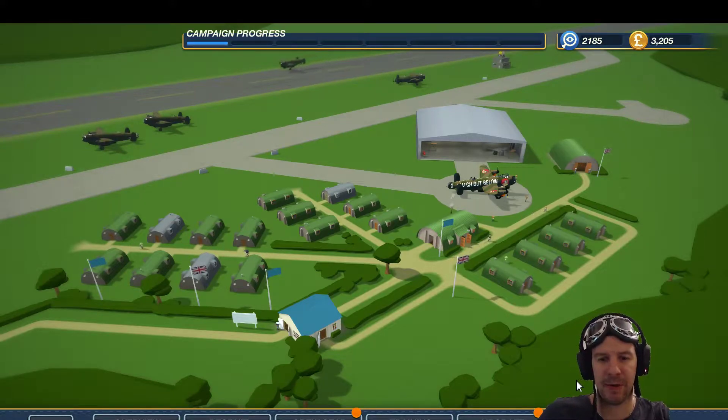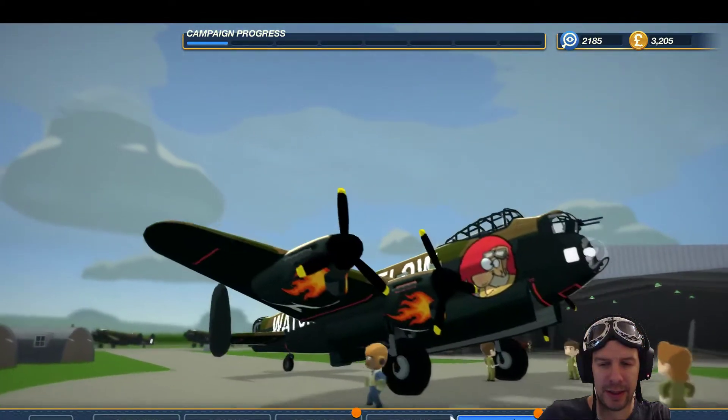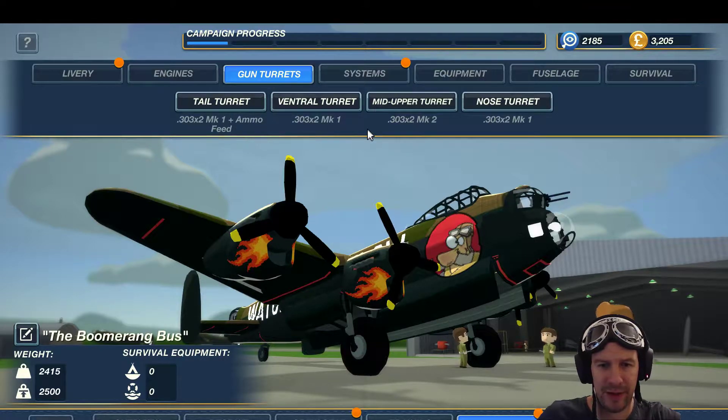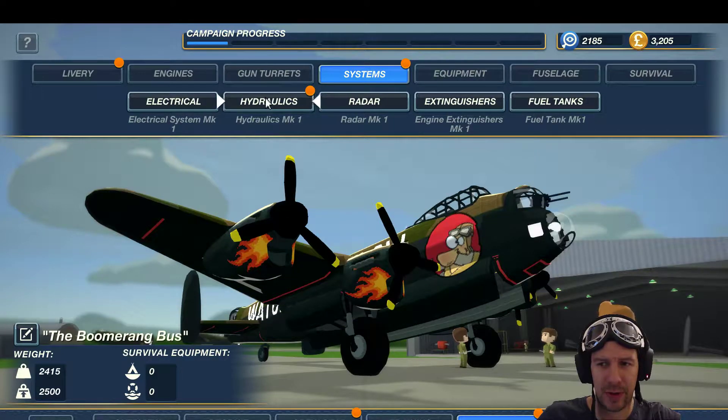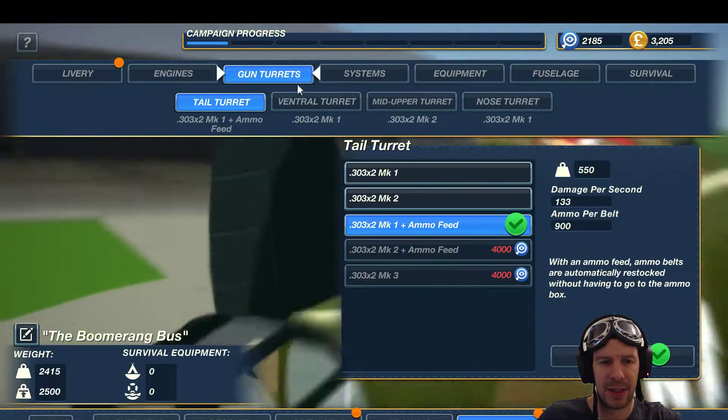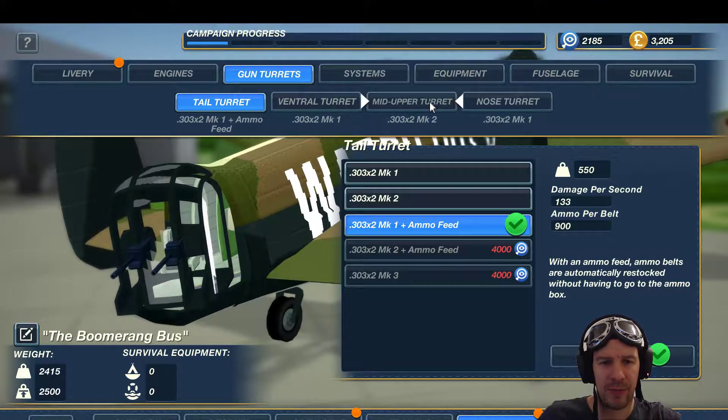Hello YouTube and welcome to Gromforks Plays Bomber Crew. We are continuing right after the previous mission, which was easy enough. I'm hoping to get some actual upgrades to our aircraft. In terms of gun turrets, we have increased to mark one with the ammo feed, and in the nose turret we have some significant ones. Hydraulics we could be upgrading - we have to be very careful in terms of weight. The top turret is mark two.